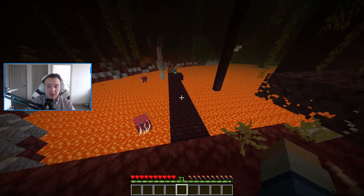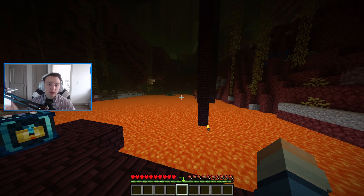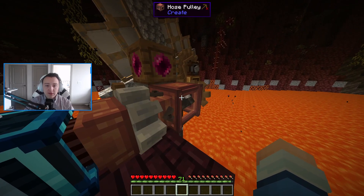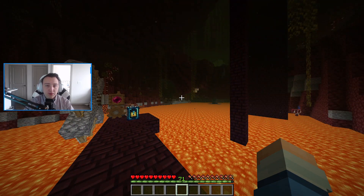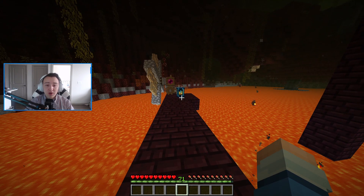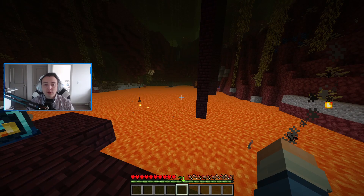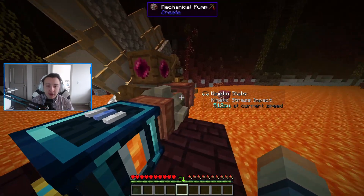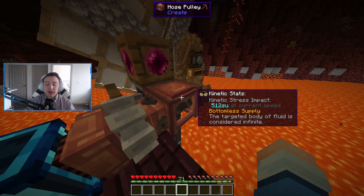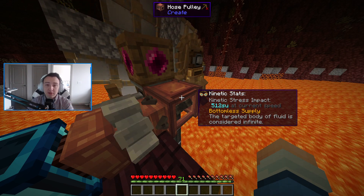I'm coming over to this section that I've done off camera. All this is — I've found an area that has a very large lava source. You need over 10,000 source blocks for a liquid to be considered infinite. For our power source, I've gone into the Nether. One key thing you need to do if you want to set up this system: you need to find a lava source that is over 10,000 blocks. A good way to check that is if you have a hose pulley and you actually turn it on and put it into a liquid, it will tell you if it's a bottomless supply. If it does tell you that, it's considered infinite — that means you can constantly pull lava, this isn't gonna drain it, and we're good to go.